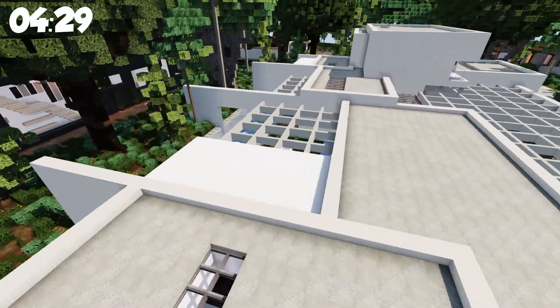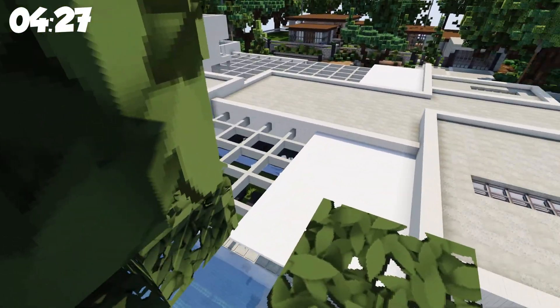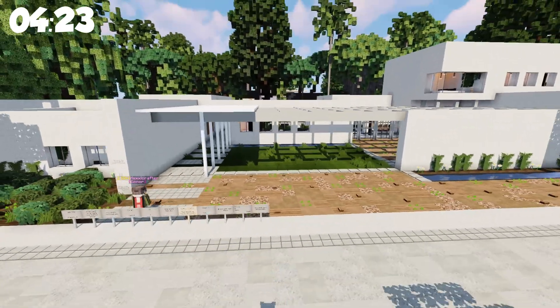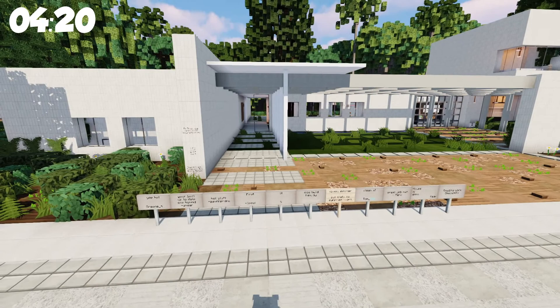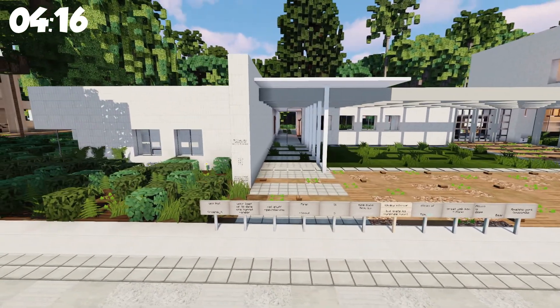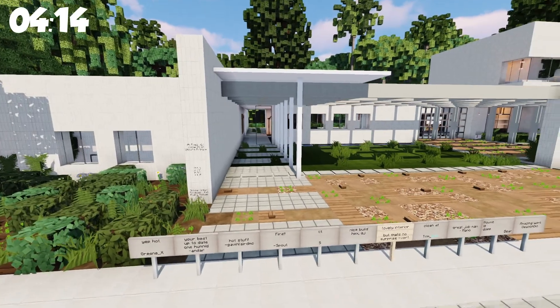This week HexyCrafter won with this insane modern build — I'm in PK Flows Texture Pack. There's Hexy! Hexy doesn't even know I'm here; I'm all vanished. Look at her — or him — going through the house. So anyway, let's check this thing out.